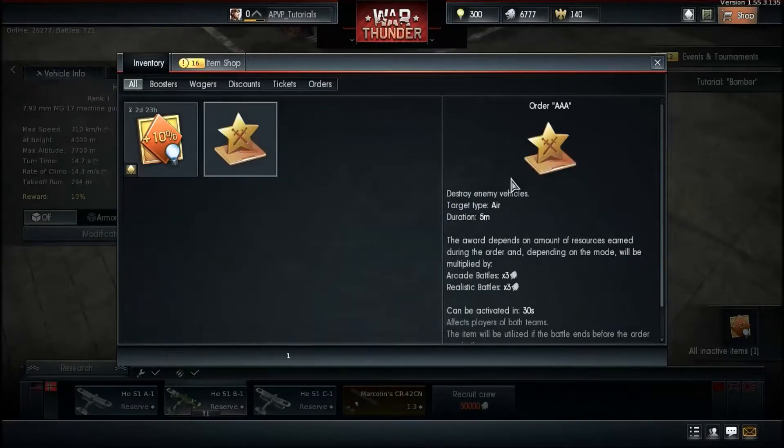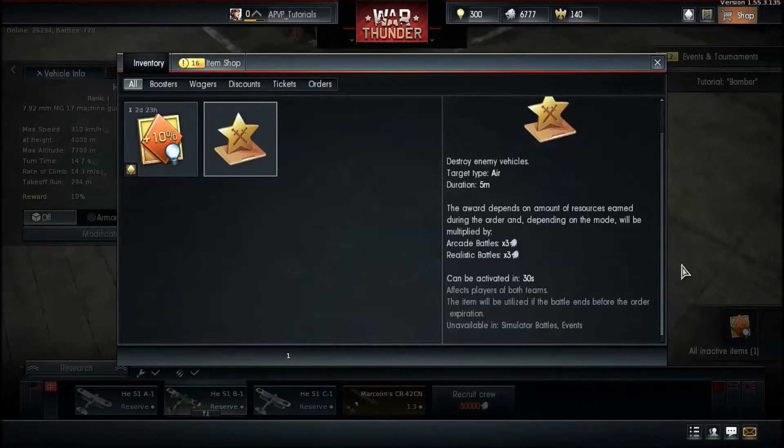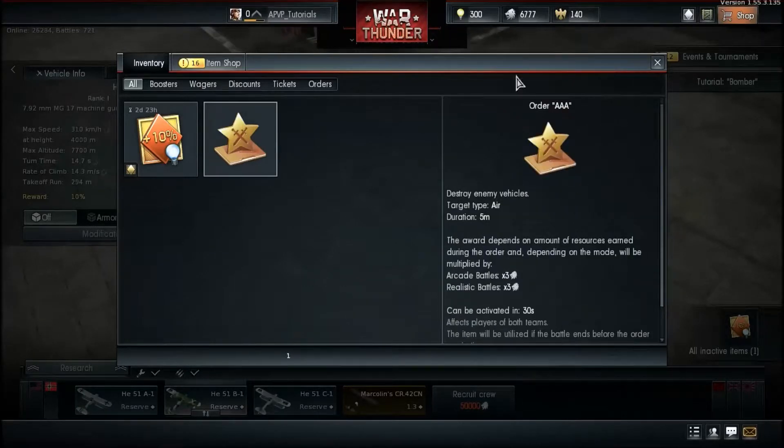Orders are special in-game challenges. For example, if you need to destroy air targets, whoever gets the most air targets gets a 3x Silver Lions bonus. It's active for five minutes during a game, triggers after every 30 seconds, and is unavailable in simulator battles and events.